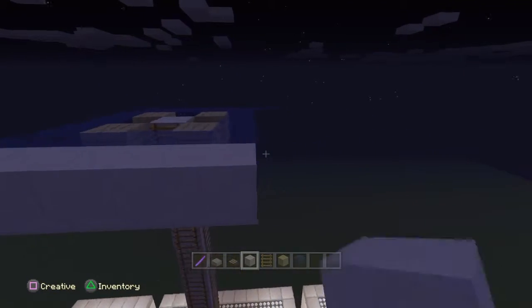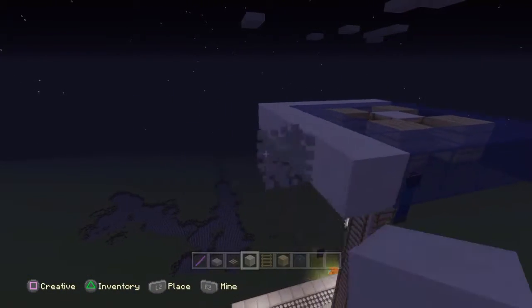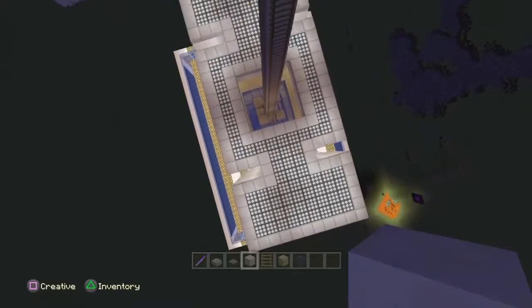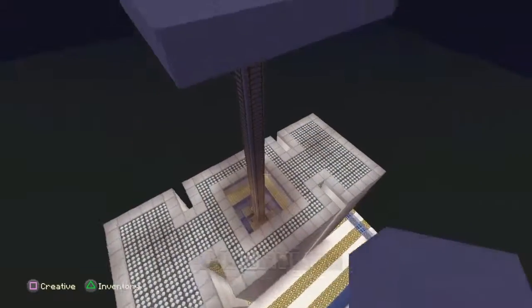So now I'm just gonna build this outside here — this is a penthouse, by the way. I never saw blue light because the glowstone makes it look like it's blue. That's cool. This should be blue glowstone and all that stuff because that would be cool.